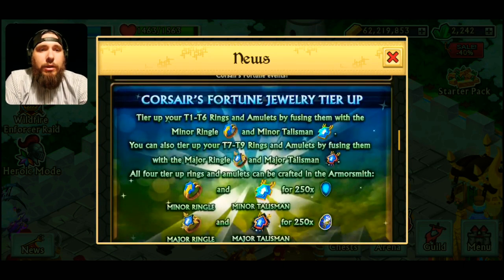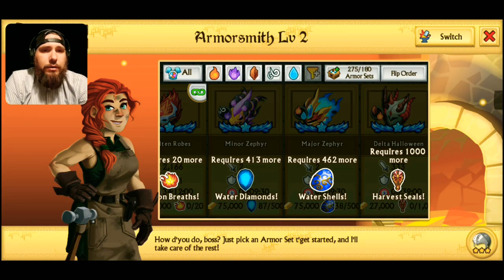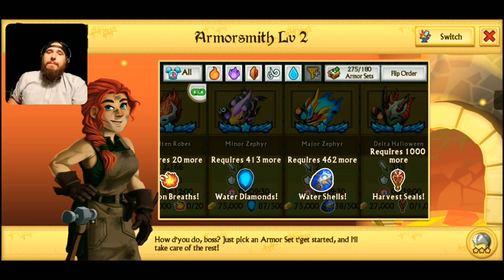I'm curious to see how much it costs to craft one of those armors. Water shells — there it is. It looks like approximately 500 water shells and 500 water diamonds to craft the armor. That's quite a bit of grinding, though I did get almost 400 in a couple of hours. You're going to need about 3,000 water diamonds just to get that armor all the way to T7, not including purchases, and about 1,500 water shells. It'll take a while but it's definitely worth grinding for.